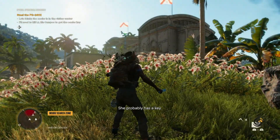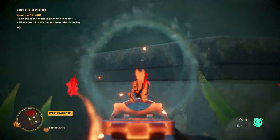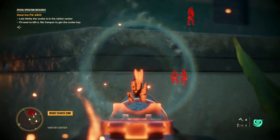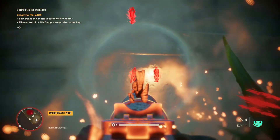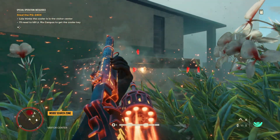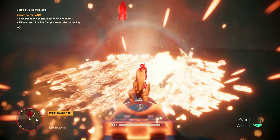Yo, what's going on guys? I'm your boy here and today I'm bringing you guys another Far Cry 6 build video. Hope you guys are staying healthy and safe out there. Today I'm bringing you guys a stealth build where we are using the Triador supremo. I kind of changed up the build — I'm not just using the set that comes with it. Hope you guys enjoy. Make sure you guys like, comment, subscribe. Let's get into the build.